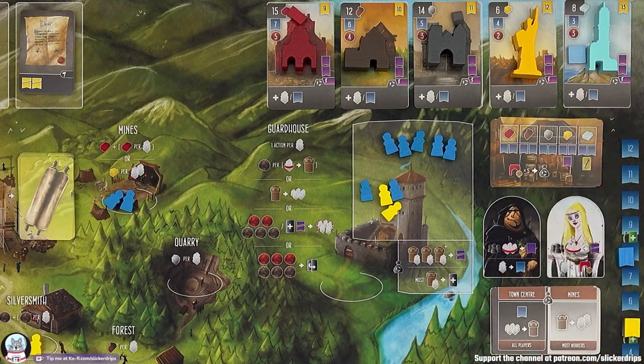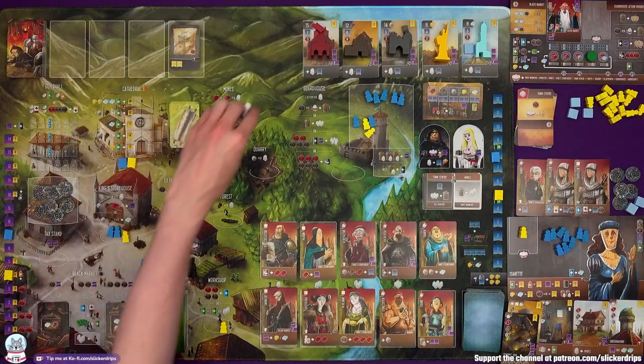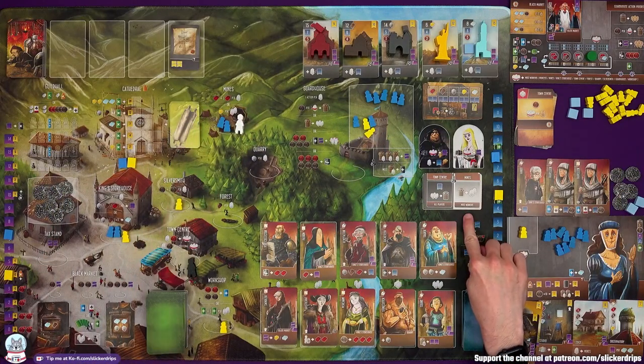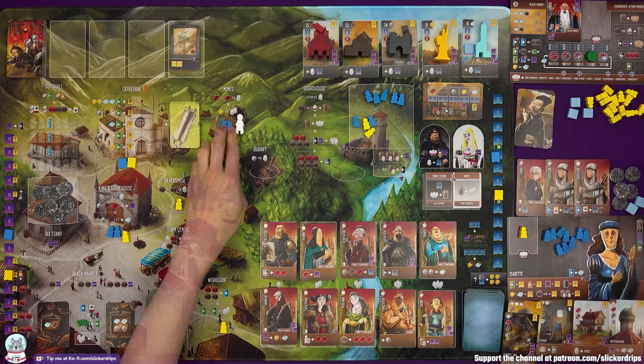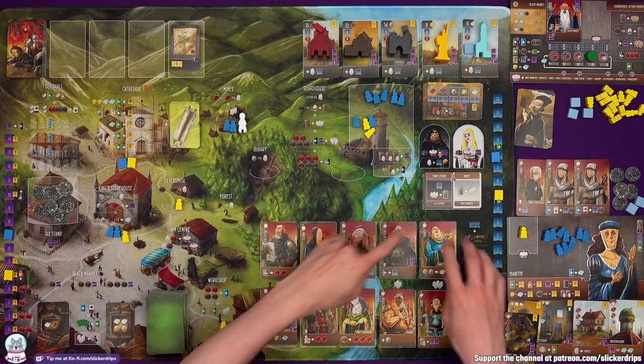Then we flip the contribution card to become a consequence card, and we move the Profiteer and Princess to their new locations. The Profiteer is going to stay where he is with exactly the same effect, but the Princess is moving over to the mines. The player with the most workers at the mines at the next reset is going to get to remove two workers from the guardhouse. I'm not as keen on getting that one though.